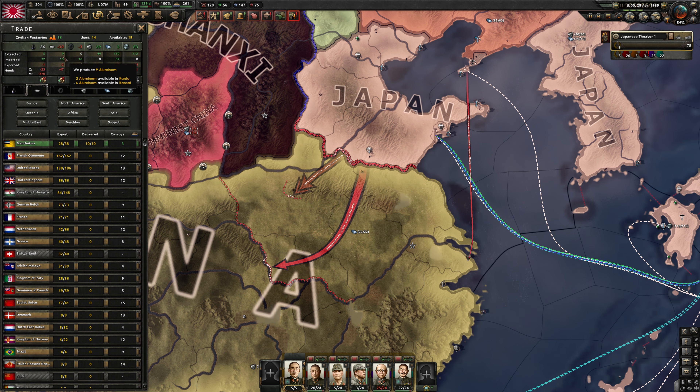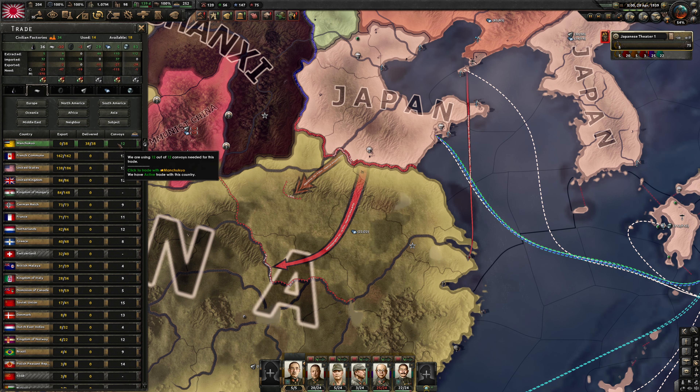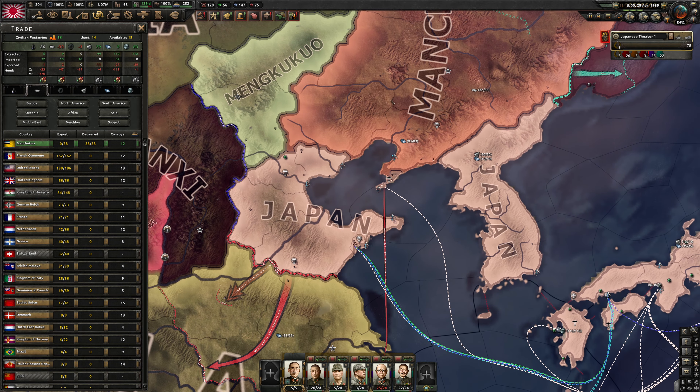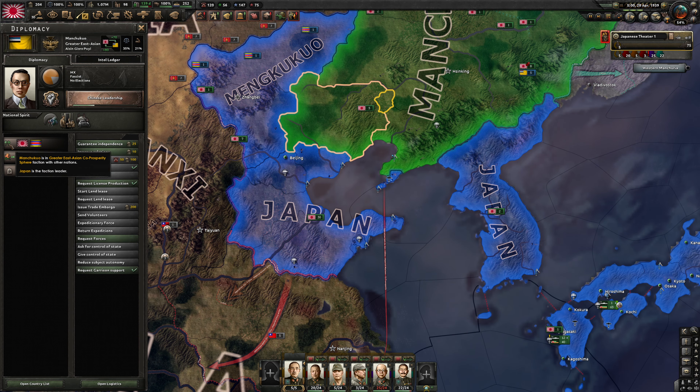One thing I noticed at the end of our last episode is that for some reason aluminium stopped coming through. So let's go ahead and trade one factory for 38 aluminium from Manchukuo, our imperial protectorate puppet.